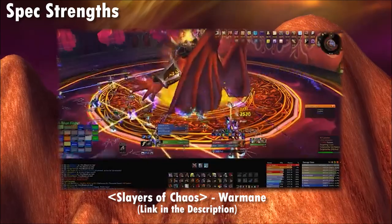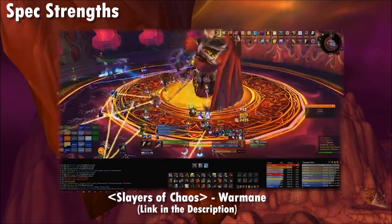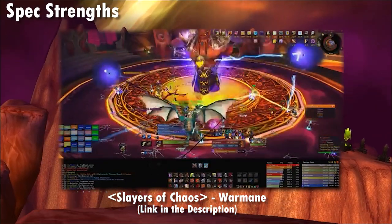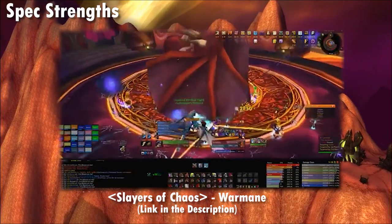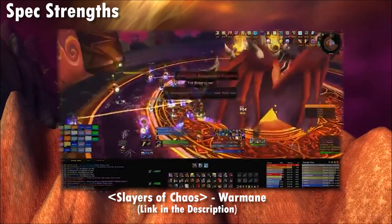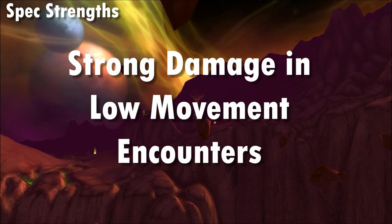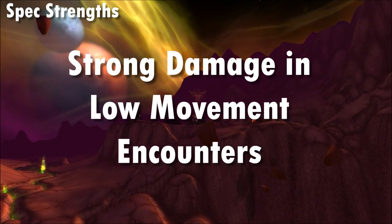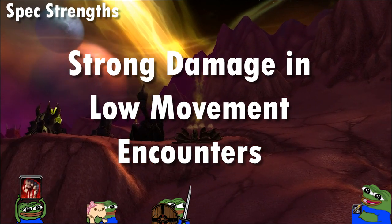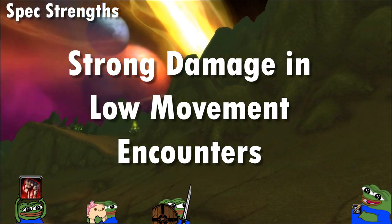A great example is the final TBC encounter Kil'jaeden — you're mostly pumping damage into a single target with minimal movement, and as you can see in the clip shown, Fury will truly be a top DPSer on these kinds of fights with Arms being relatively strong but not quite as good unless there's good potential for two-handed Sweeping Strike situations. Arms does however provide above-average DPS while also providing a raid-wide 4% physical damage buff. This buff across tanks, hunters, their pets, and other melee is huge — to the point where Arms may be seen as the more desirable spec for hardcore raid comps, at least until Glaives enter the equation.